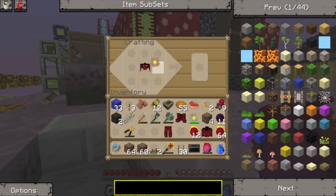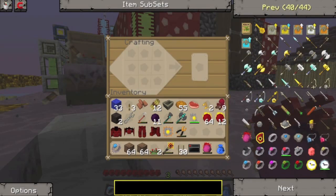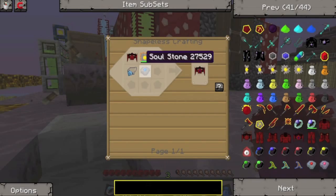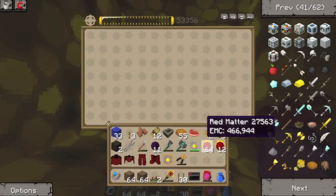Oh no, I think it has to be a fully charged Klein star - let me just check. A fully charged Klein star - oh, have I gone past it? Yeah I have. There you go - the abyss helmet!